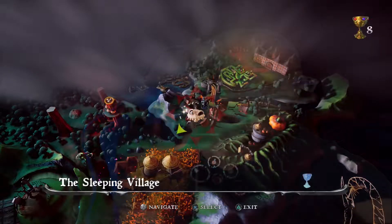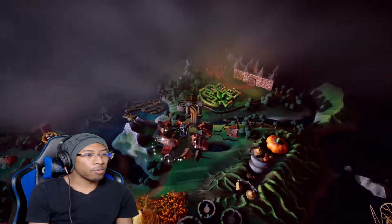What's up everybody, my name is Tony and welcome back to some more Medieval. So last time we went through those pumpkin patches, we fought the pumpkin king, we got a dragon gem, and we also got a longbow and a spear. Now we're heading into the Sleeping Village, so I'm assuming we're going where all the trouble is.